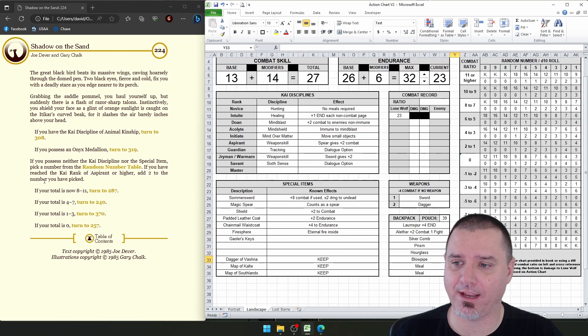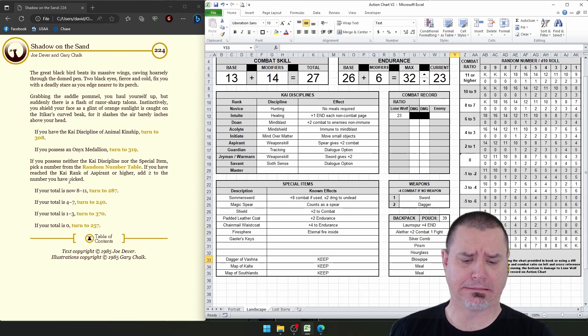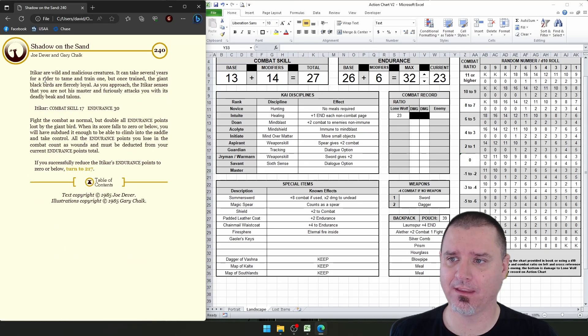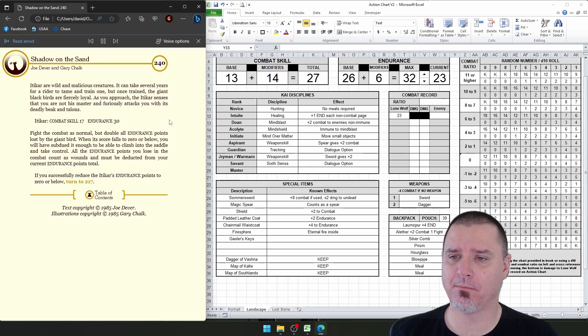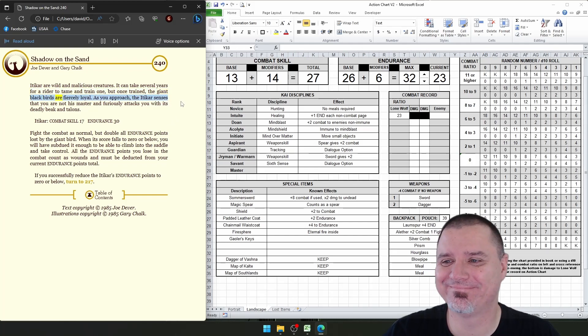We have reached the aspirin or higher stage, so we can add two to whatever number we roll. Rolled a six — so that's the result we get. Itikar are wild and malicious creatures. It can take several years for a rider to tame and train one, but once trained, the giant black birds are fiercely loyal. As you approach, the Itikar senses that you are not his master and furiously attacks you with its deadly beak and talons.